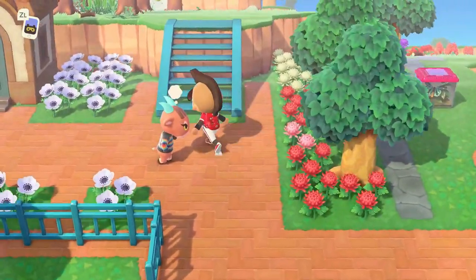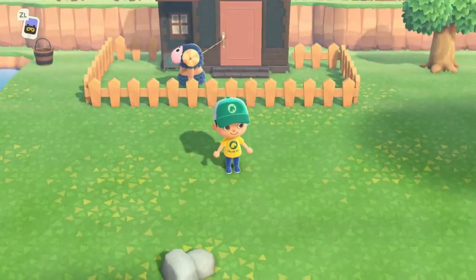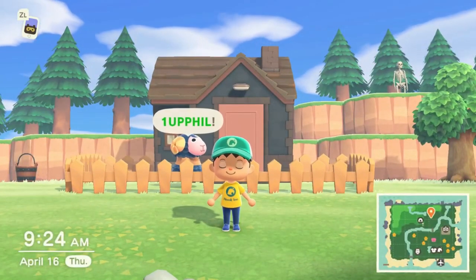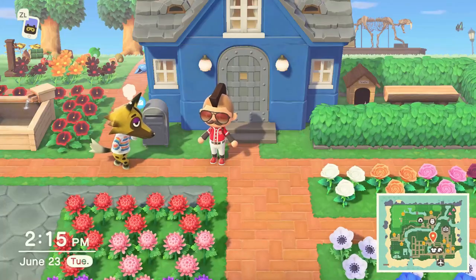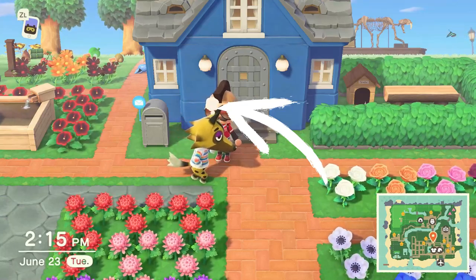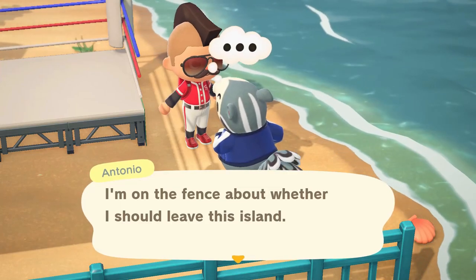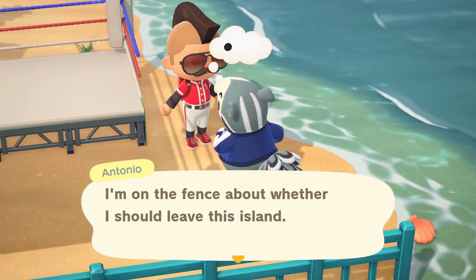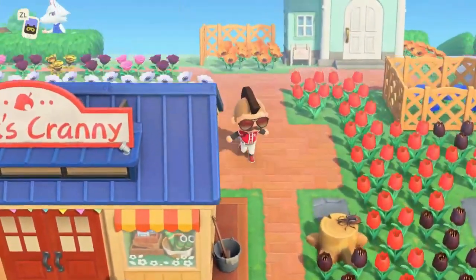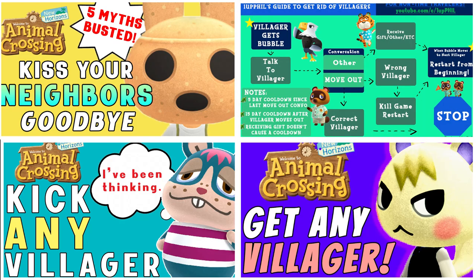The main driving purpose behind this video was because I was trying to kick out one of my most hated villagers. I tried ignoring them, hitting them with nets, sending them trash, pushing them around — you name it, I tried it. But when I would time travel, my villagers started to get these little thought bubbles showing up over their heads. If it wasn't a present, it was them wanting to move out. So I thought if I could find a technique to move that thought bubble to other villagers, that would be awesome — and I actually did.